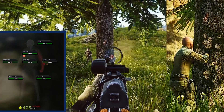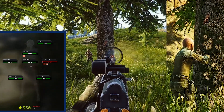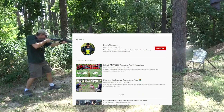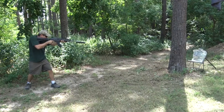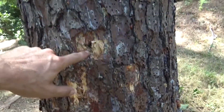Fortunately, somebody actually did an IRL test of how ammo works against trees. A YouTuber by the name of Dustin Ellerman did real-life testing — shooting trees — and what he found essentially was that it was only the .50 cal that would penetrate cleanly through.